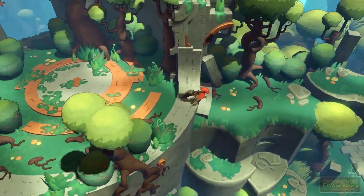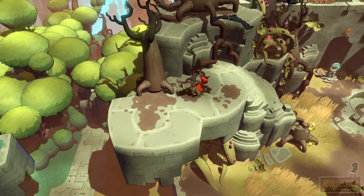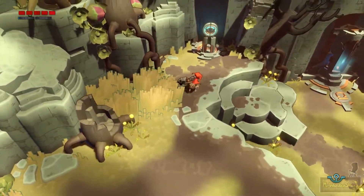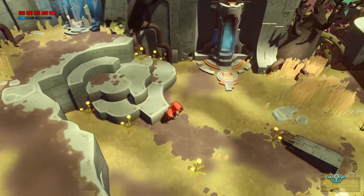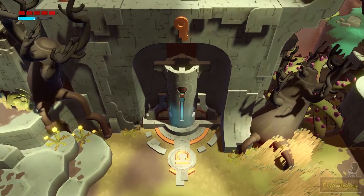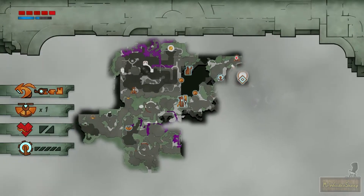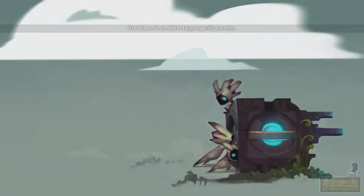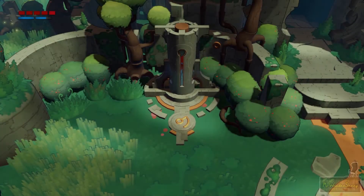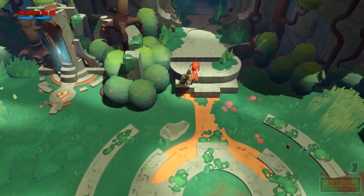Now I'm done with that secret path, let's go over here. We're in a new biome — we've got yellow grass now instead of green grass. These are checkpoints, pretty self-explanatory. This is a perfect time to show you the teleportation capsules. I've unlocked three so far, and they allow you to teleport throughout the map. I'm gonna teleport to my home — my sanctuary, where I can finally upgrade my character.